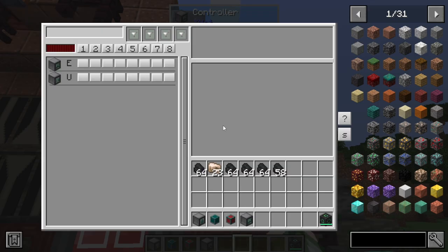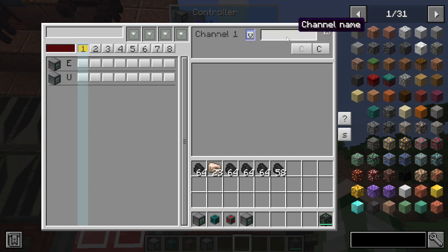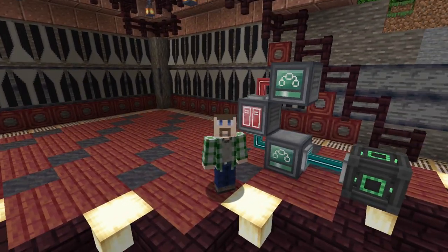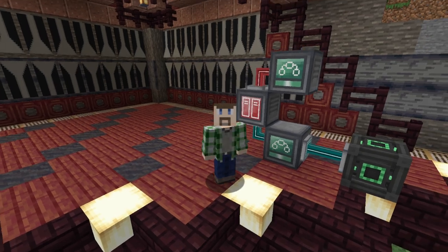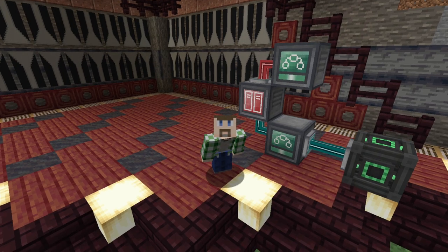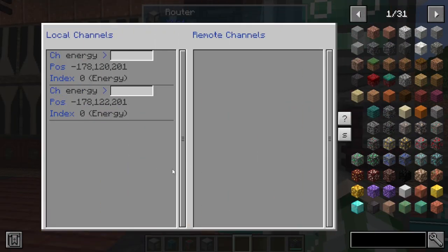Then on the red network, we will need to go back in. We also need to create a channel for XNet energy. On the controller as well, we do need to tell it to insert, but we are not extracting from anywhere because it's not coming from this network. Power has also not been bootstrapped into this. We are also going to name this channel energy. I need to be clear — while it might make sense to name things to be more organized, that unfortunately does not work. Anytime you're trying to send things across to the same channel on different networks, they must be named the same.